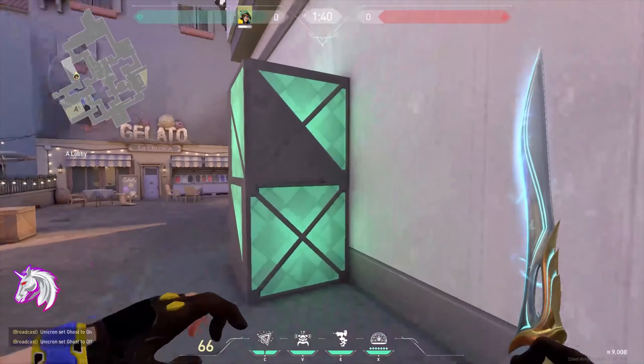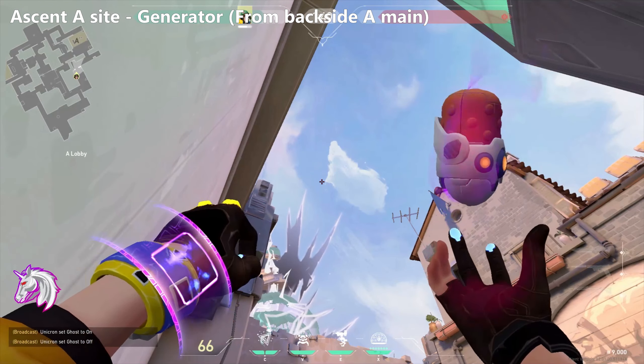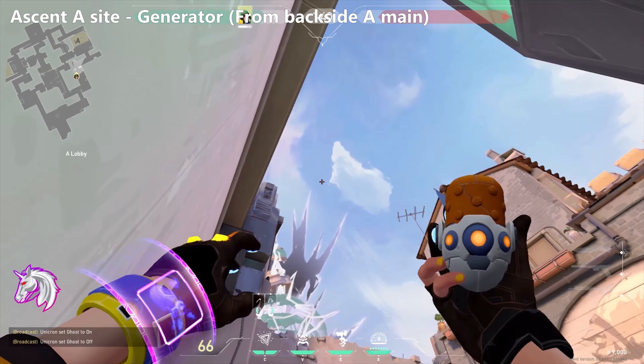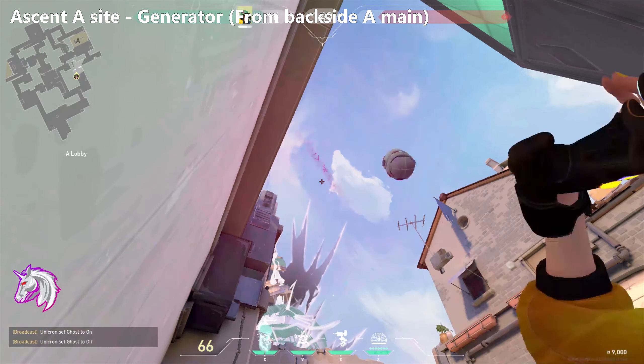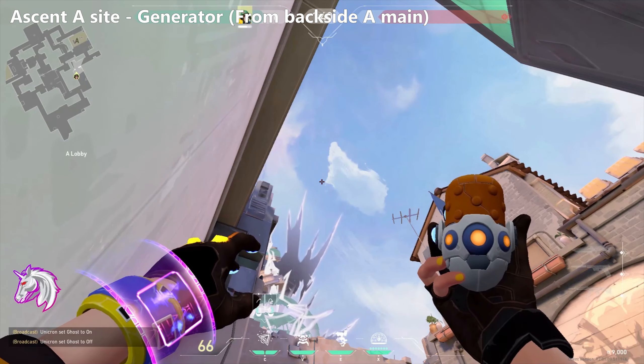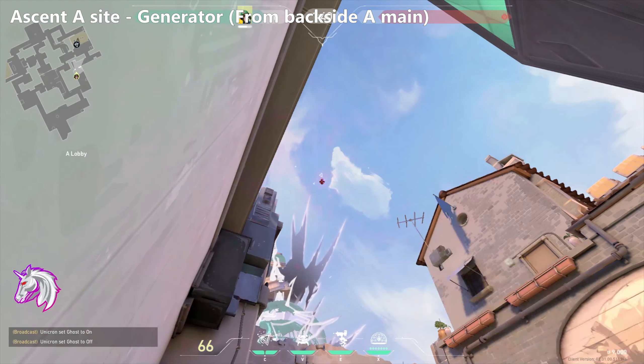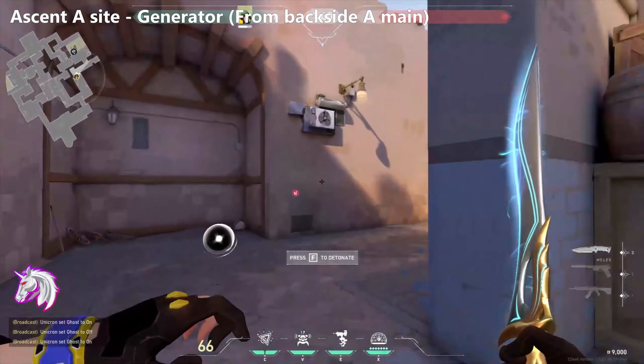This second lineup is also for the front side of A generator, but thrown from behind mains — just another option to be less predictable so you don't always throw from wine cellar. Quite simple: line up with the corner of that cloud and move left one crosshair width and up one crosshair width. Depending on how big your crosshair is, you'll get it down.